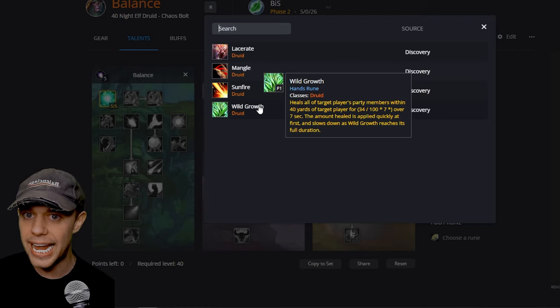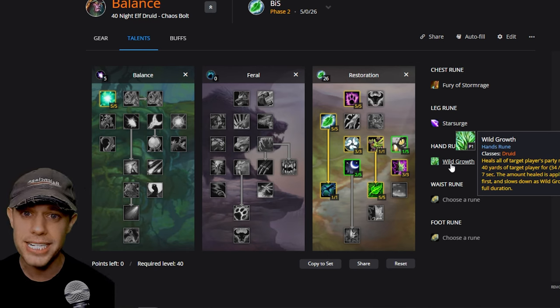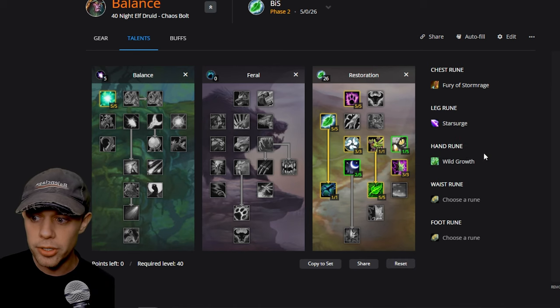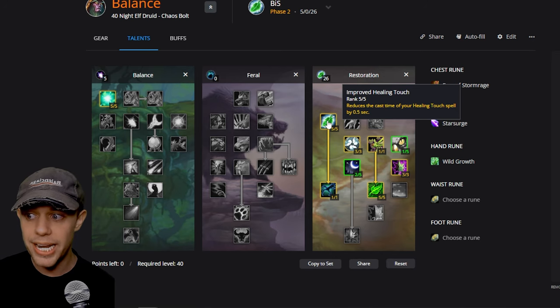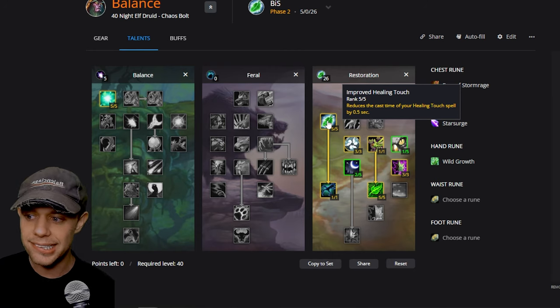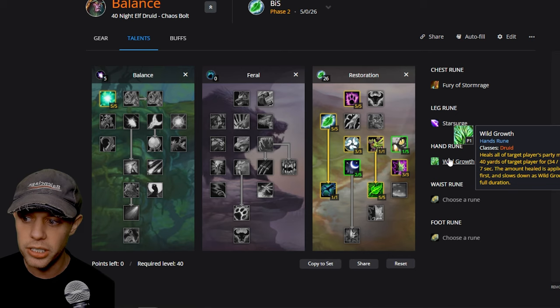On the Hand Rune, it's going to be Wild Growth — an AOE multi-target heal that heals all party members within 40 yards over 7 seconds, applying healing quickly at first then slowing down. A lot of people, including myself, are just spamming Wild Growth in the raid with a few Rejuvenations on targets, getting tons of party-wide heals. You can then use Star Surge and Wrath, getting some instant Healing Touches from Fury of the Stormrage, and also using Nature's Swiftness to make a spell like Wild Growth instant.